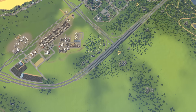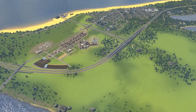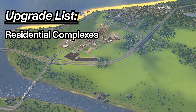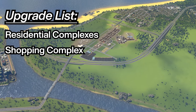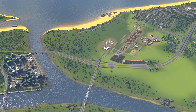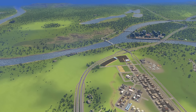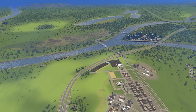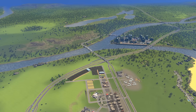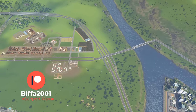We have the Isle of Roy, named after one of my patron supporters - thank you very much for that. We've got a little bit of space here and our industry is laid out. I'm thinking of using this little road as a split between the two sections: keeping industry up here, and then leading down to the beach we'll bring in some brand new residential complexes, a nice shopping complex, mass transit, and some wall-to-wall architecture to blend from low density up into higher density.